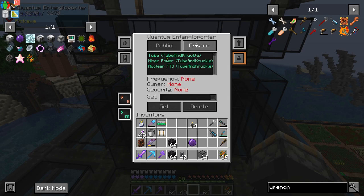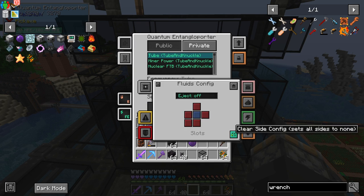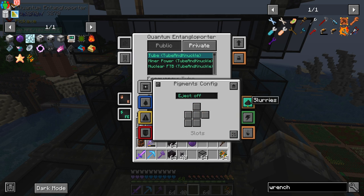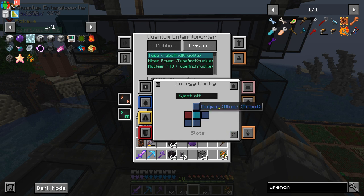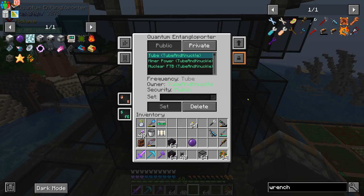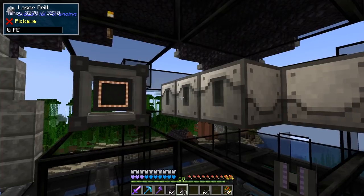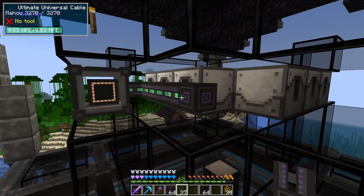For power, I'm going to use another quantum entangle porter and link it to our network. Turn all these things off. Now we just got to run power cable to every single one of the laser drills.